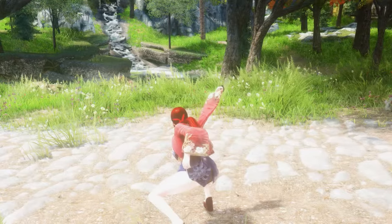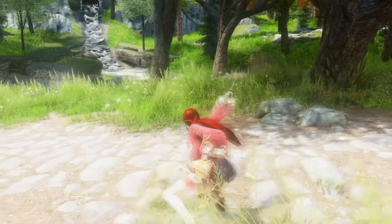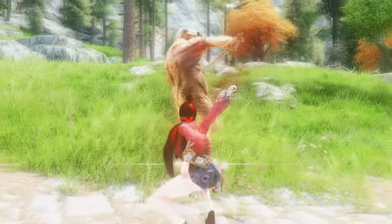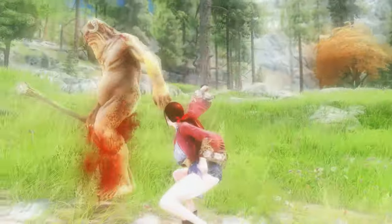In particular, left and right plus normal attack allows you to use a quick-footed attack, which will be able to subdue the enemy in an instant because the attack speed is fast.